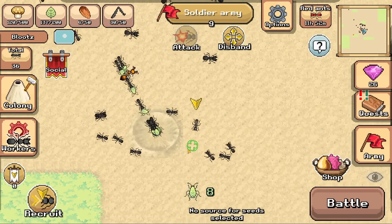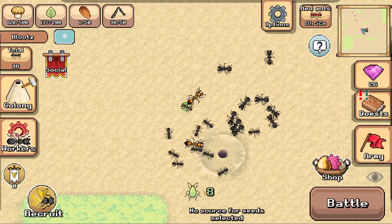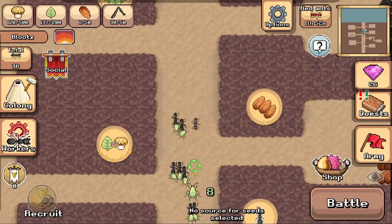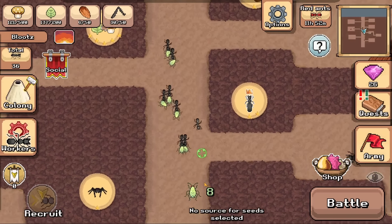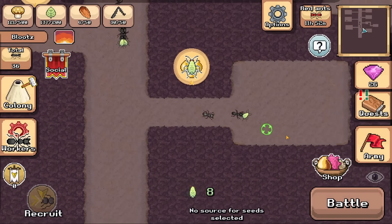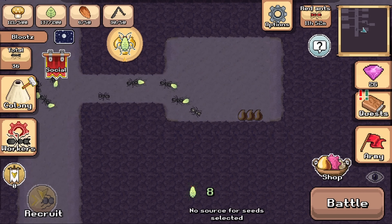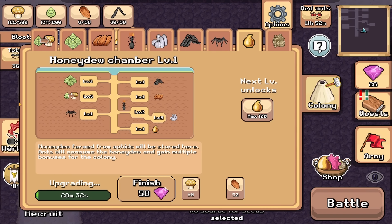Hopefully nobody attacks us in our hole. Good work. Where are you taking the aphids, friends? Do you even know? We got honeydew! I don't even know what that does though. Interesting.